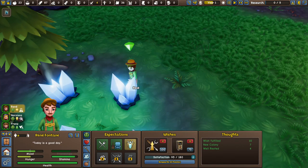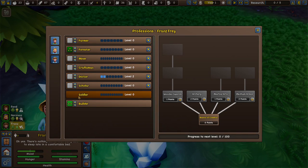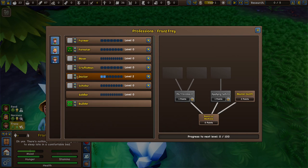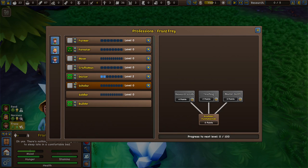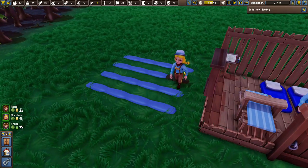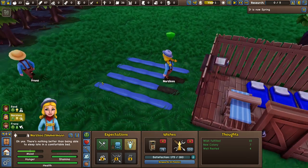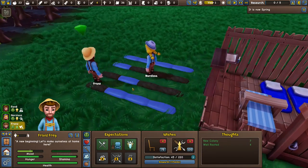We can set up different priorities inside the colonist panel. I'm going to set Franz to have Doctor as his highest priority — three stars — so he will prioritize doctoring when needed. Since he has pretty high skill in that, it makes a lot of sense. Now our girl Narcissa is out working on the farm, and Franz can help with constructing the farm. That should save a lot of time.